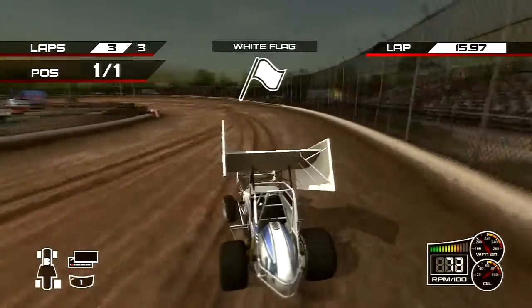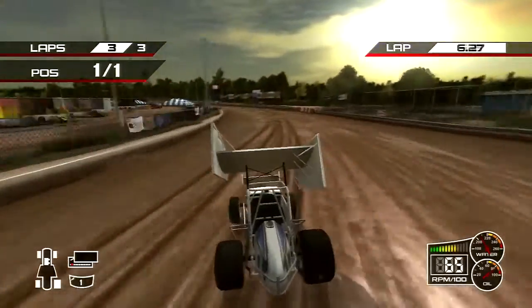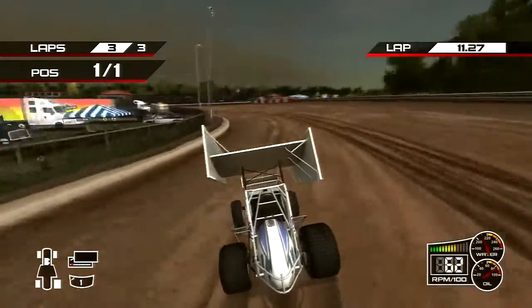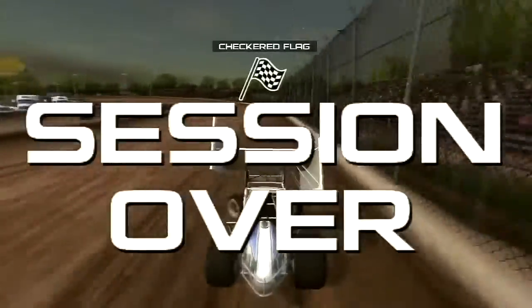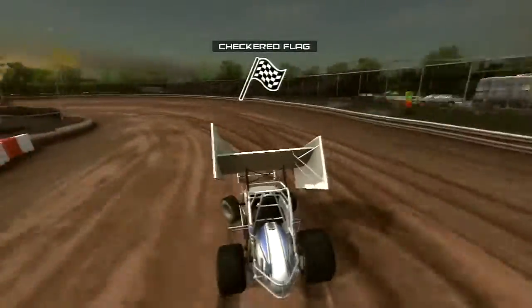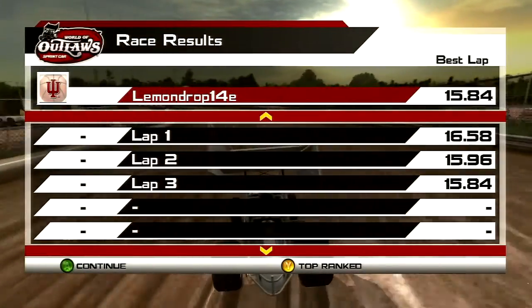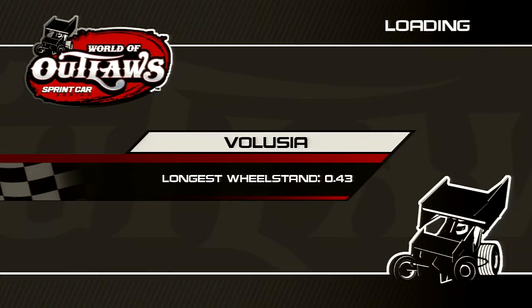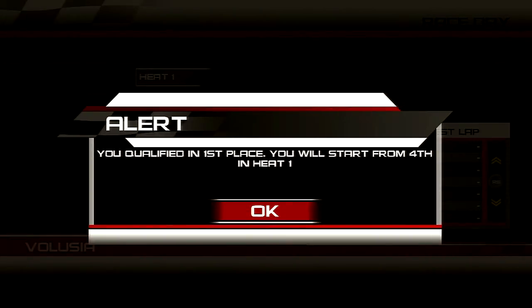The car is not wanting to kick out — it wants to drive straight through the corners. So I'm going to throw some stagger on it. Stagger is the difference in size between the right rear and the left rear tire. If one is 10 inches around and the other is 15, you have positive five stagger. As long as the difference is the same number, the effect is the same regardless of tire size.